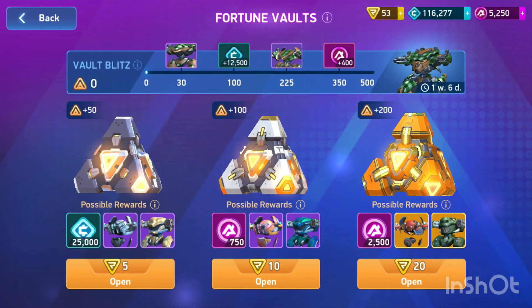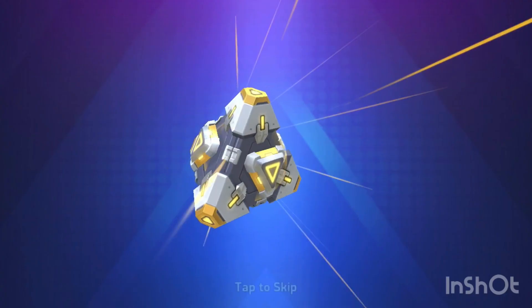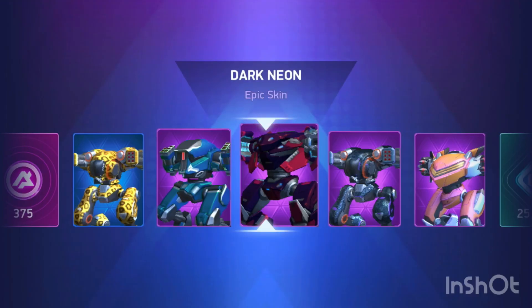Alright guys, so today we're going to be opening up some fortune vaults for our vault blitz. We want to get A coins today. We're obviously going to get 400 from the path there.